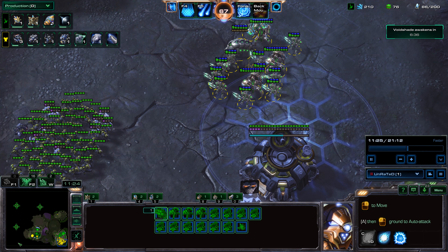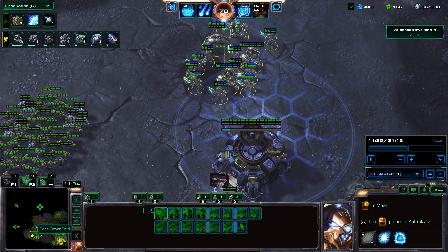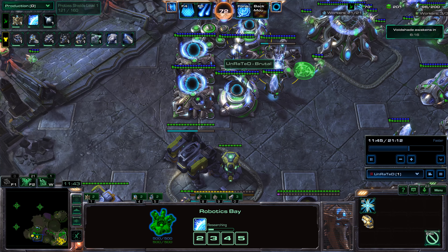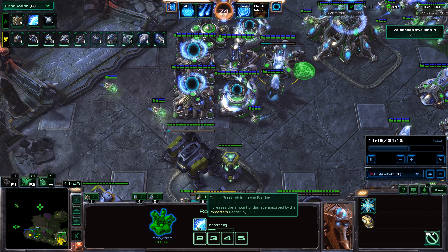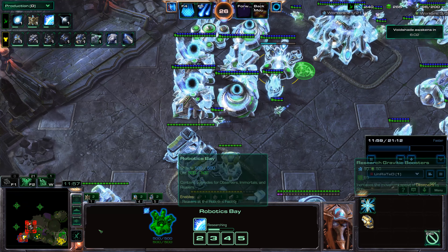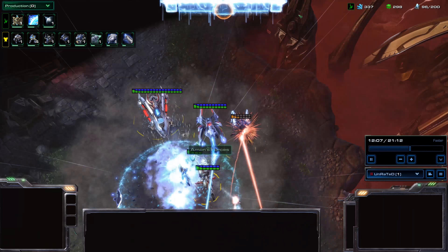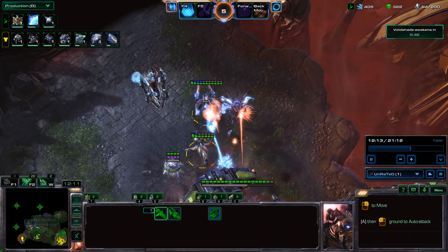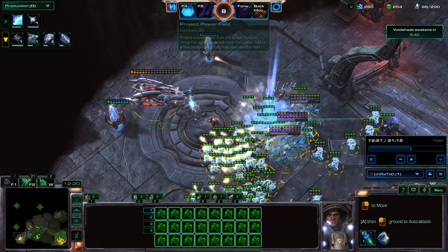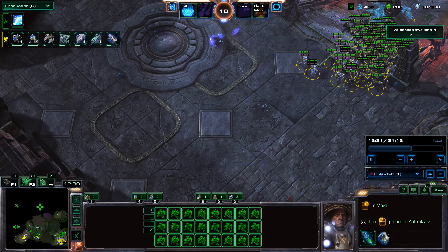Next thing we're going to want to do is clear out this area right down here — you can see in the bottom left corner of the screen on my minimap — that is where we're going to want to go next, because that's where the second bonus objective is going to head. I'm also getting Improved Barrier, increasing the amount of damage absorbed by the Immortal's Barrier by 100%. I pushed up here to help take out these units, because Bonus Objective 3 is going to come through this area and we're going to have to clear this out too. My teammate Rhyme pushed in there and completely cleared out everything — I had activated Shield Overcharge so he was able to completely walk right through all the stuff down there.